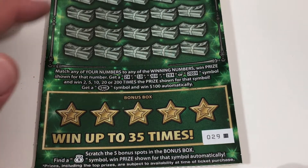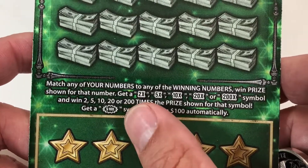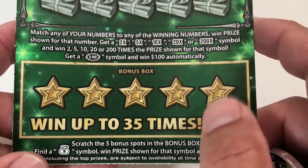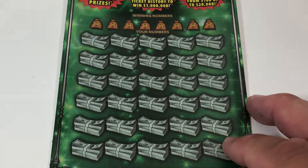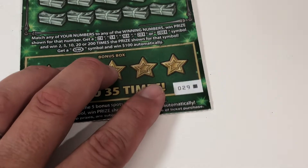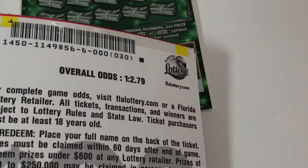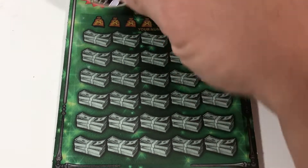Next up we have Black Box — number 029, out of a pack, number 4, odds are 1 in 2.79. Here we're looking for multipliers 2x all the way to 200x, the 100 burst, and the money bag in the bonus area. We got the Black Box on this book, and then we ended up getting Black Box on the next book which was pack six, so both of them are Black Box. Let's see how that works out.